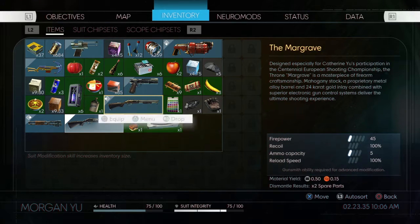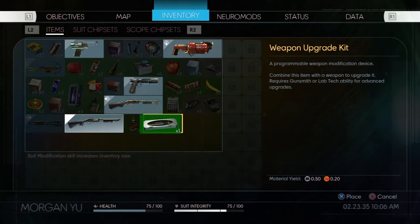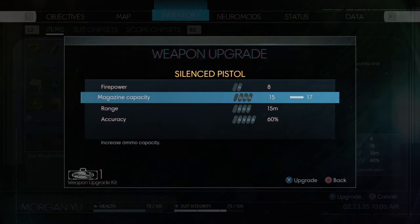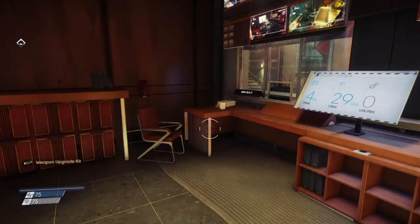With the shotgun we can only do level one upgrades and I don't care about recoil or reload speed right now. Instead I'll upgrade the handgun since we're getting that stealth damage bonus — extra damage when hitting from stealth. Let's up the damage on the handgun, that'll be a good one. Goes from 8 to 9 damage. A little bit extra, but anything helps.